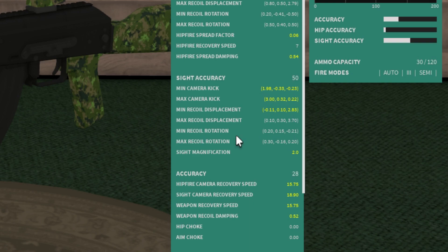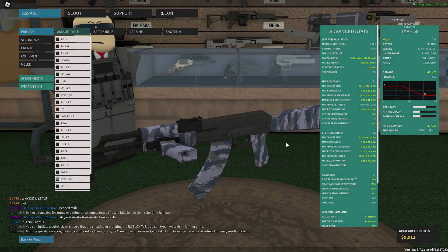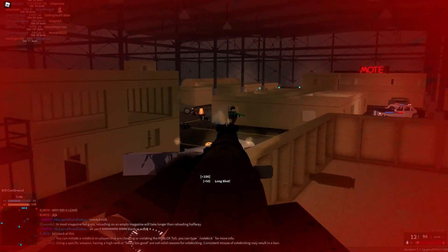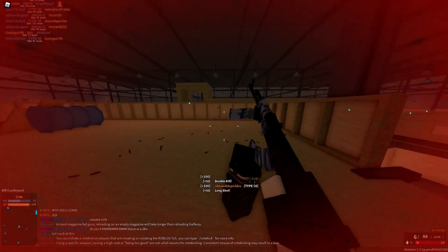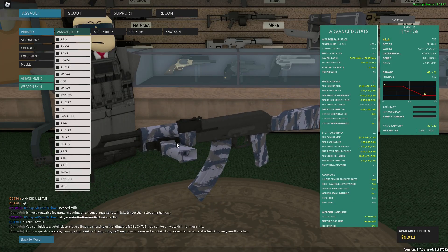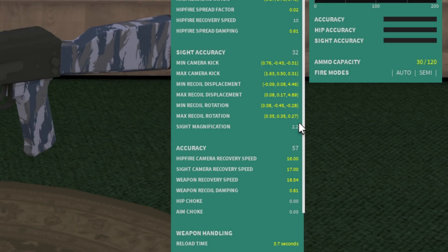Something like the Type 58 is going to have a lot of horizontal recoil — you can see the iron sights swaying around a lot. To reduce that horizontal recoil you can use a pistol grip and a compensator. Sight magnification is how much zoom you're going to have on your sights when you're aiming down.